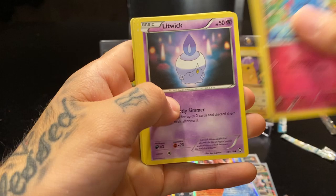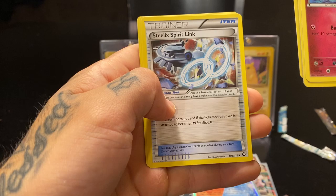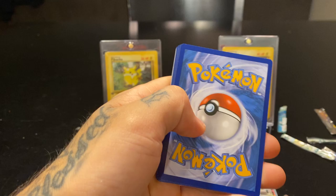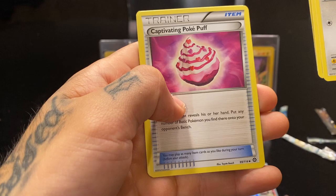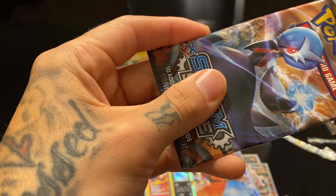Merill, Ponyta, Litwick, Joltik, Foongus — Bastiodon reverse holo, Primeape is the rare non-holographic, Steelix Spirit Link, Rapidash, and Nuzleaf. Fletchling, Hoppip, Sneasel, Mantine, Mankey, reverse holo, Toxicroak non-holographic rare, Captivating Poké Puff, Flaffy, and Steelix Spirit Link — for like the tenth time. Getting annoyed saying that.